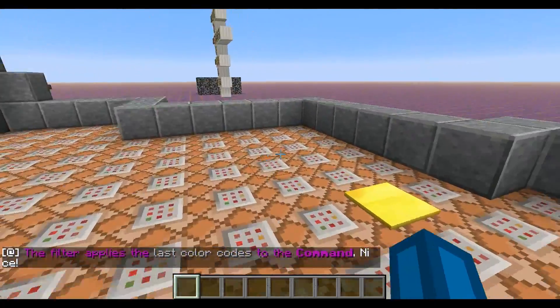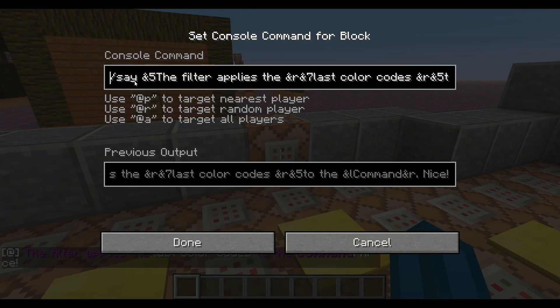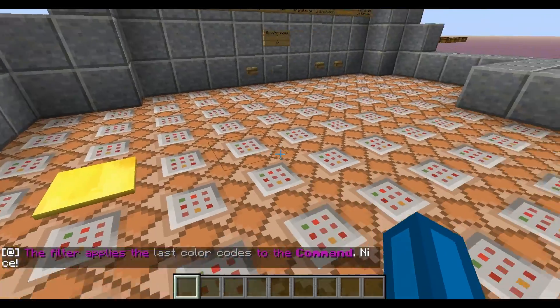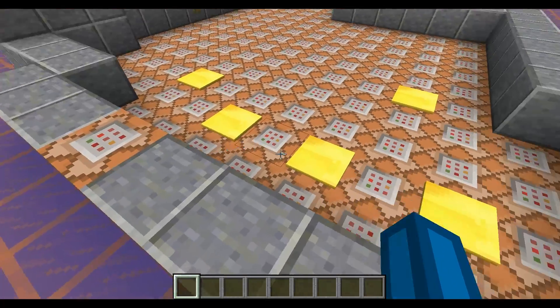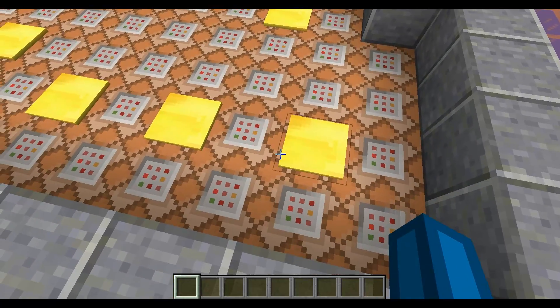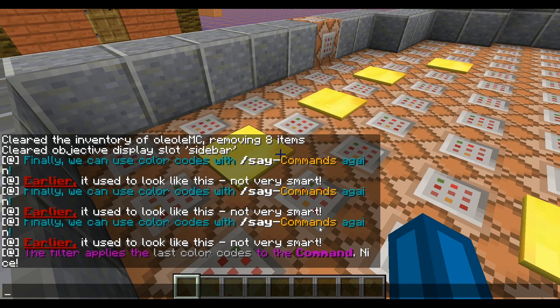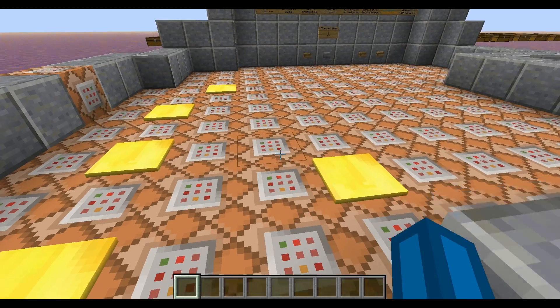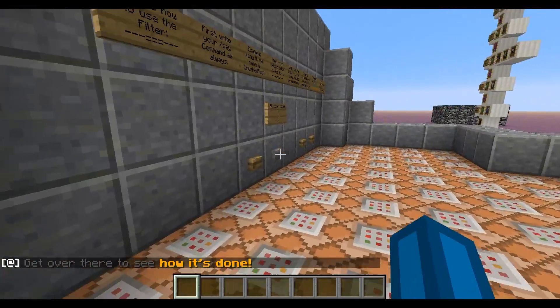The filter applies the last color code to the command. The color code gets set before every single character of the command until there is a reset of the color code. If you only colored every single word it would not color the rest of the word, so I colored every single character to make sure everything works fine. Get over there to see how it's done.